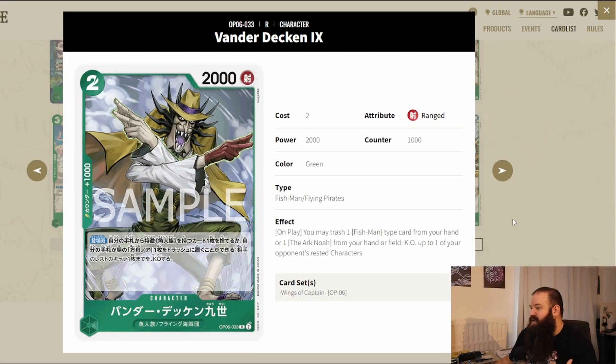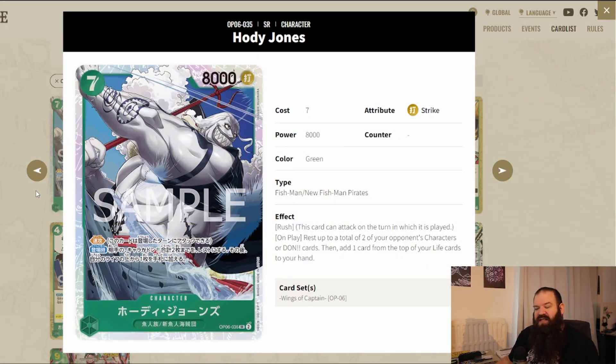Van Der Decken is a very interesting card — Fishman and Flying Pirate type. His on-play effect lets you trash a Fishman from your hand or the Ark Noah, and you can trash this from your hand or field to KO one of your opponent's rested characters. If you pair this with a rest engine, you can kill anything on the board.